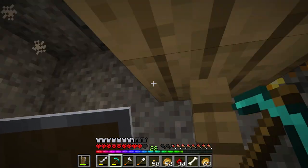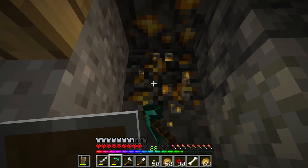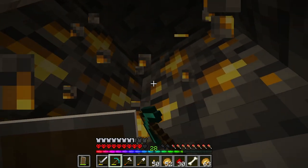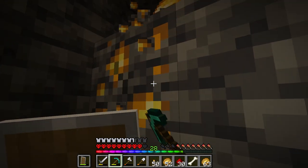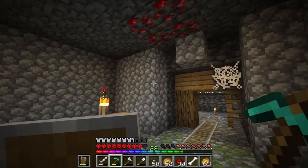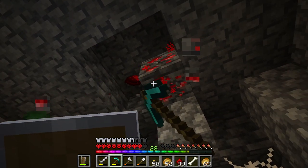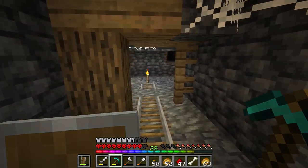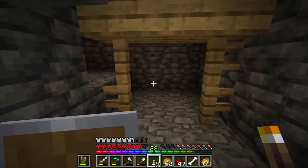I thought I saw something — just effects from above, it was a silverfish at first, thankfully it is not. As I was saying, the spawners themselves just seem to be everywhere. It's mental. It might just be the seed or is it the new terrain generation? You guys will have to let me know down in the comments below. Let me know how you've been finding it — it seems to be a lot easier to find spawners in these caves nowadays.